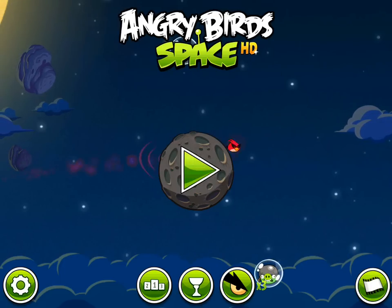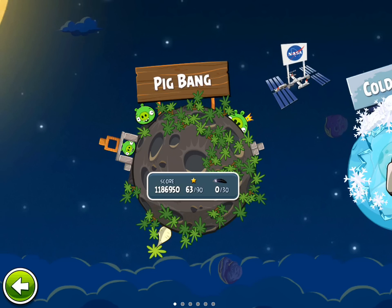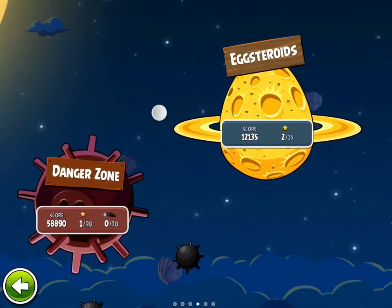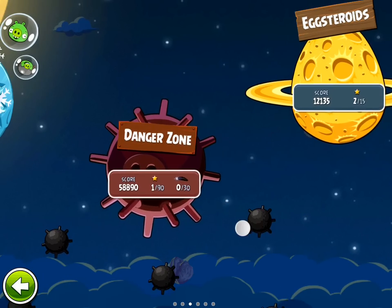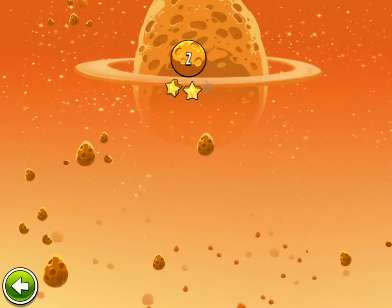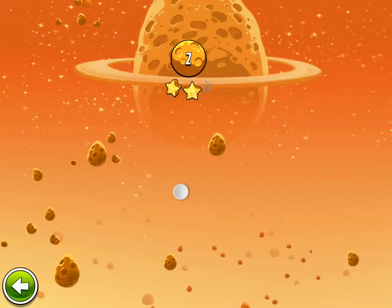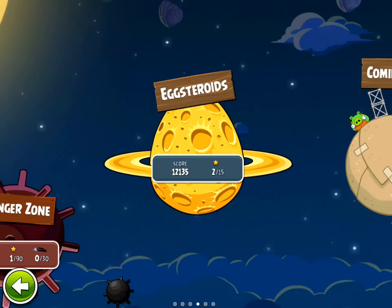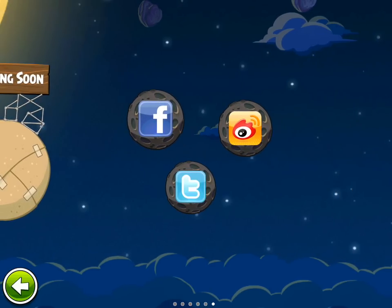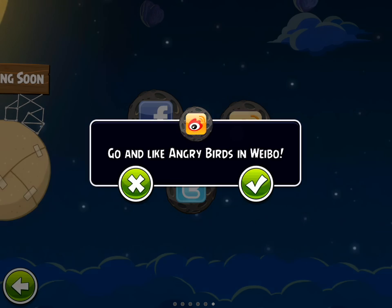So basically the setup is very similar to all the other games. You've got your episodes laid out in a linear fashion. This right here is the Danger Zone. You've got your area where we'll have our golden eggs — I've got the second one right now. I found the first one but I haven't created the video yet for it. I've obviously got more episodes that will come with this game. You can like them on Facebook, Twitter, and Weibo.